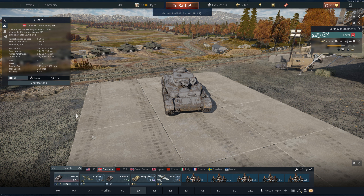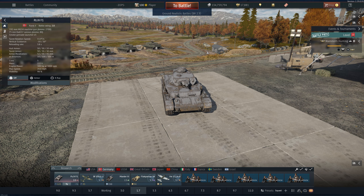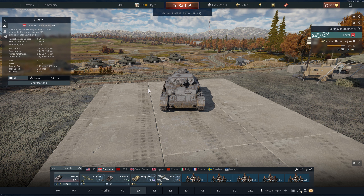Starting out, we have the PzKpfw IV F1. It's a good solid tank with a high-explosive anti-tank shell at 100 millimeters of penetration, which is pretty good. It is a little slow as a round, but for this battle rating it's standard. It takes a bit to learn how to aim with that shell. Armor-wise the tank is okay, but everything at these lower BRs is pretty squishy. The biggest problem with German tanks is they don't have any guns on top of the turret to shoot at aircraft — something to remember if you're used to playing the US or other nations.